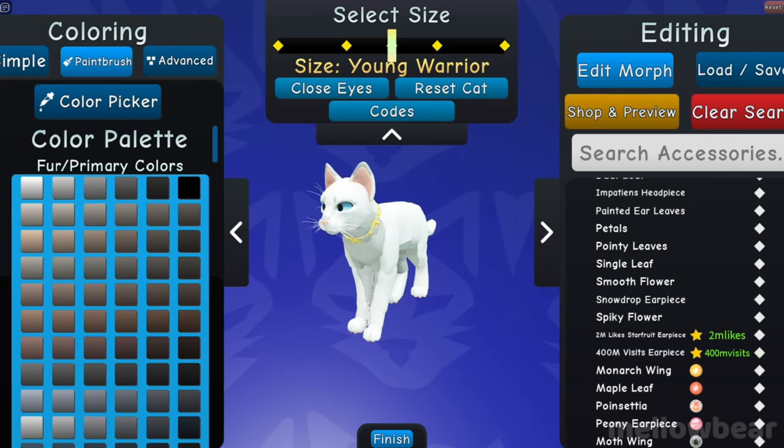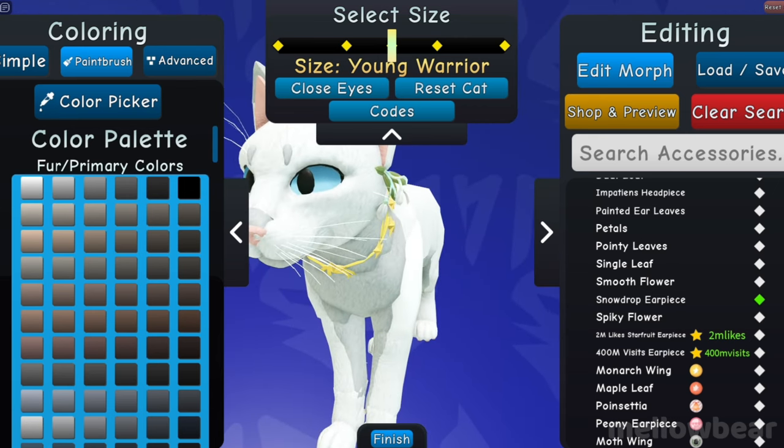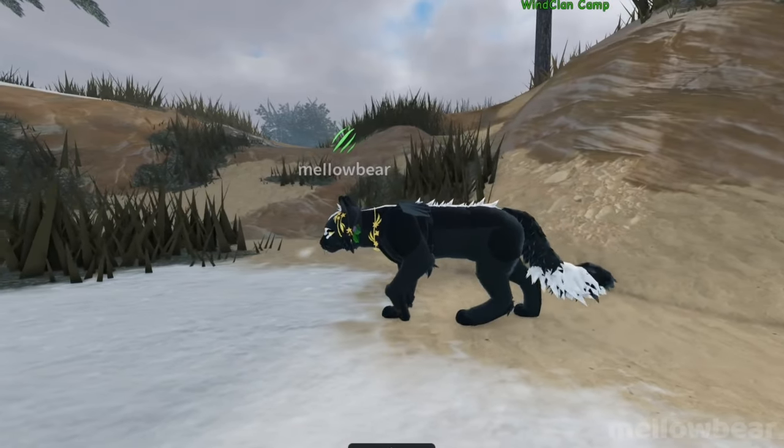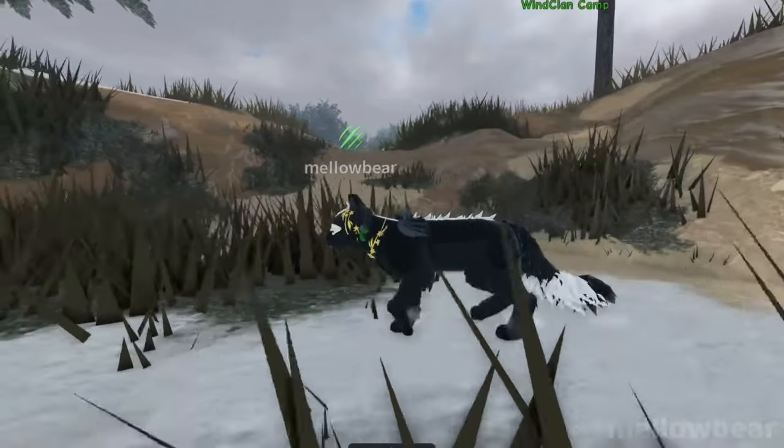Along with these codes, there is a free accessory you'll get just by joining the game during this time, which is the snowdrop earpiece, colorable in one piece. With the map change, two more emotes are added: a front and a back leg limp. These work with all speeds except for crouching.